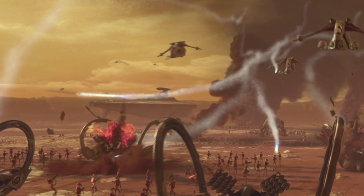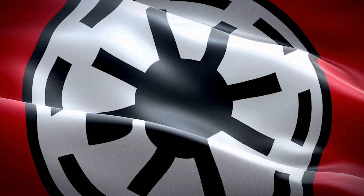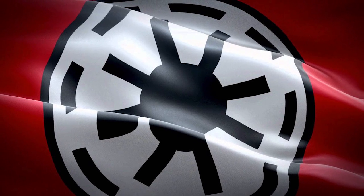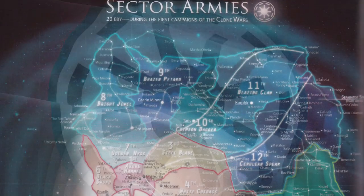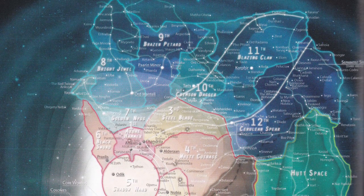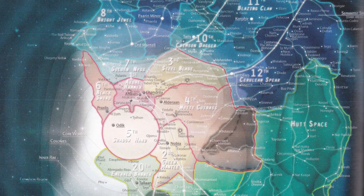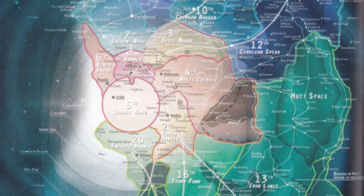The Republic attempted to bring some degree of order to this haphazardness with its sector army system, which divided all of known space — including neutral or separatist systems — between twenty sector armies, each of which had a capital world, a commanding officer, and its own dedicated set of resources at its disposal. They grouped the galaxy into three regions between them: the First through the Sixth Sector Armies guarded the Core, while the Seventh through the Twelfth Sector Armies waged war in the northern half of the Rim, and Sector Armies Thirteen through Twenty managed the southern half.